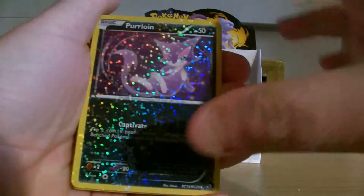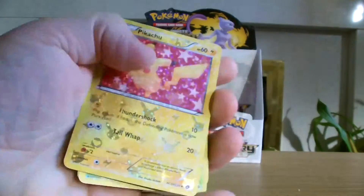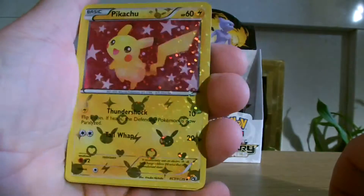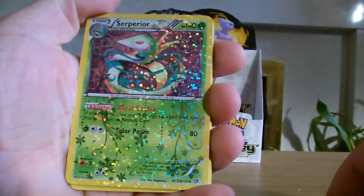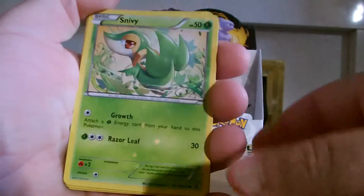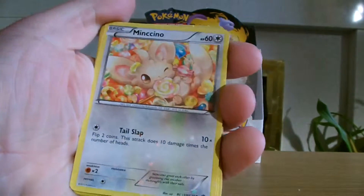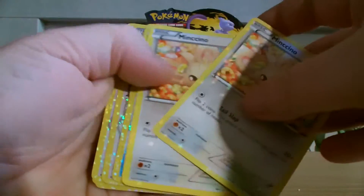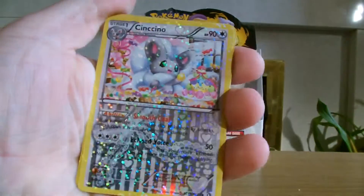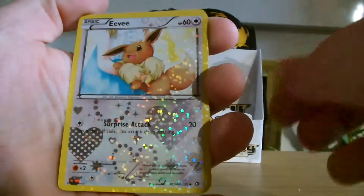Teddiursa. Oh, girl Pikachu — they had to make this one look really nice. Serperior is a nice card, lovely design on that one. Snivy. We've got Servine. Minccino. Piplup, again with another nice design. Cinccino. And Eevee, quite cute.